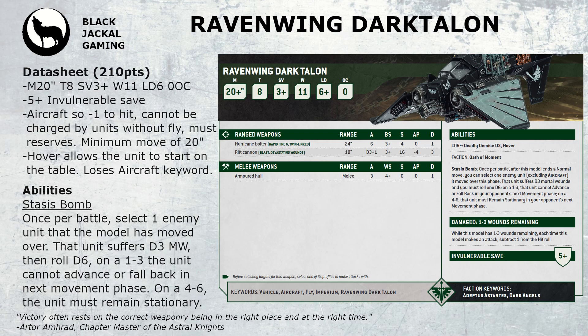The unit might be a little bit too expensive for the points — it could really do with coming down by about 25 points possibly. Its toughness profile is perfectly fine, having the hover ability is quite nice, and the weapon profile is quite nice because it has 2 hurricane bolters so you've got 12 shots, potentially up to 24 being twin-linked, so lots of small arms fire. The rift cannon is really good with its blast and devastating wounds — that strength 16 and minus 4 AP is really good — and the stasis bomb does give you a useful movement debuff to your opponent, which is quite nice.